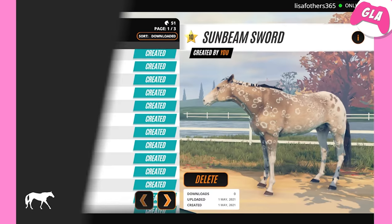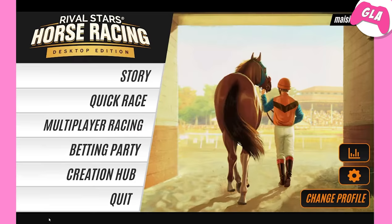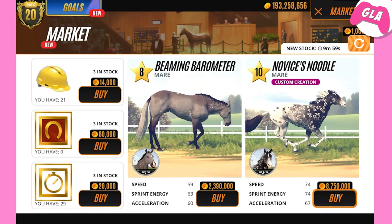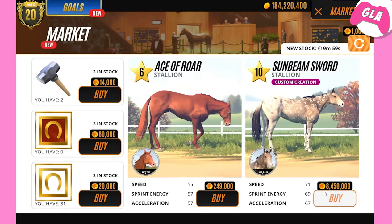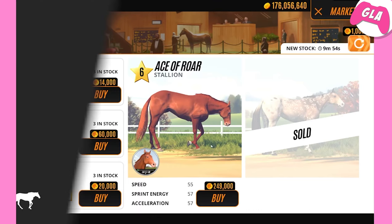We'll put these both in the market, buy them both, breed them both, and start to breed our full stable of peacock Appaloosas. This is gonna be fun — I don't usually breed this color, I mean this pattern. Oh my gosh, she's actually really nice, she's only eight million and it's usually 24, so that is a good deal. There's the right horse — look at him!